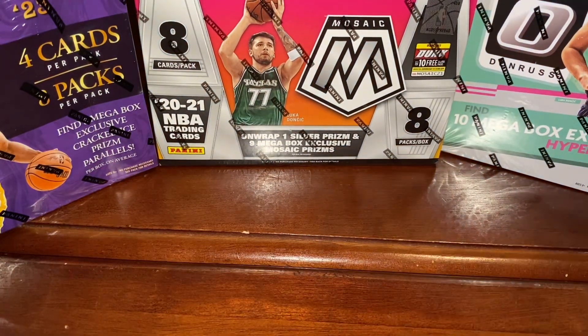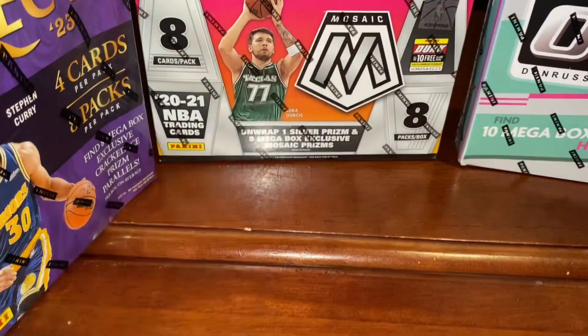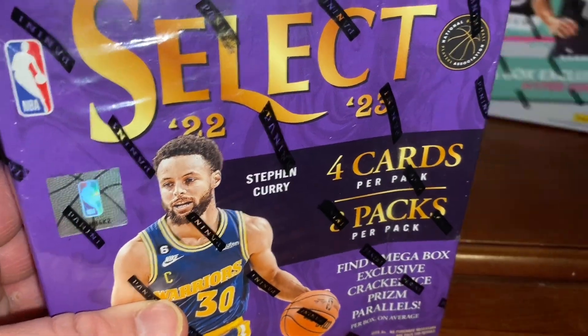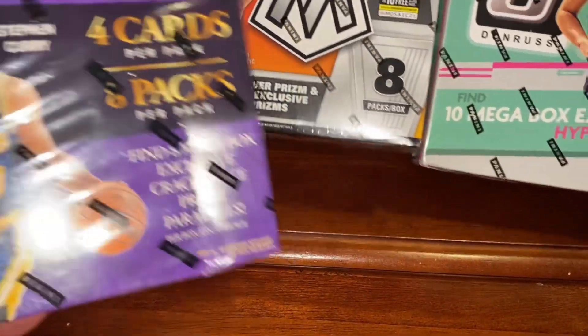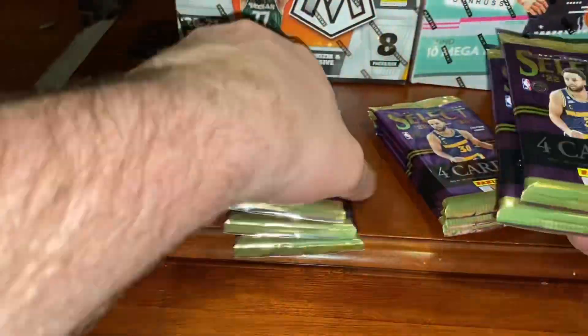What's up guys, today we are going to be doing a battle between Select, Mosaic, and Optic. Each one is a mega box. We're going to start off with Select because of the year — 22-23. The other years are 21, 20, plus it's about fifty dollars.